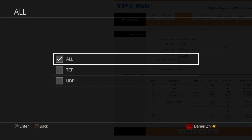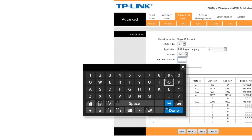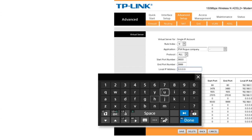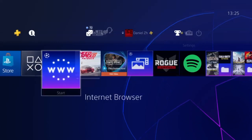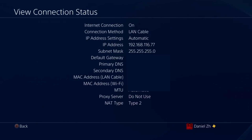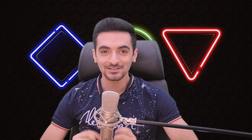Set the protocol to UDP and TCP — some routers allow both at once, others require them separately. Enter a name, the start and end port numbers, and your PS4's local IP address. To find the PS4's IP address, go to Settings → Network → View Connection Status. Enter that IP in the local IP field and save the settings.